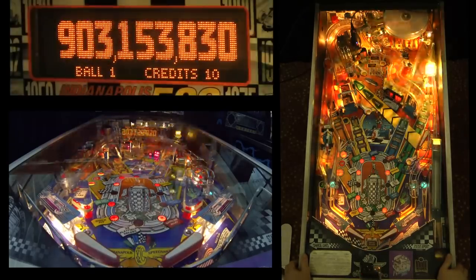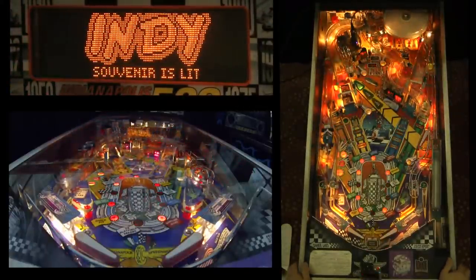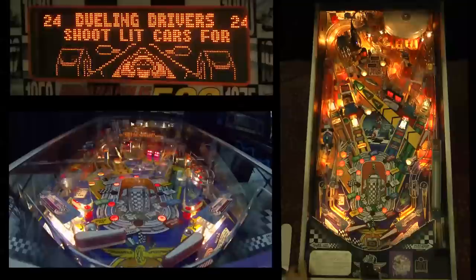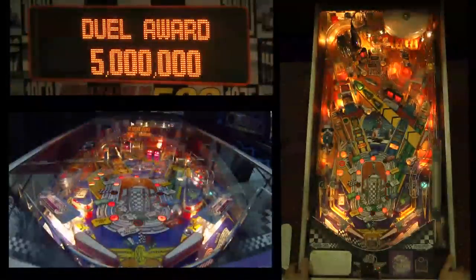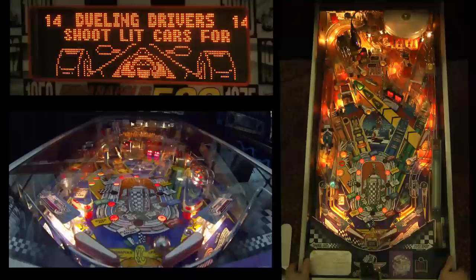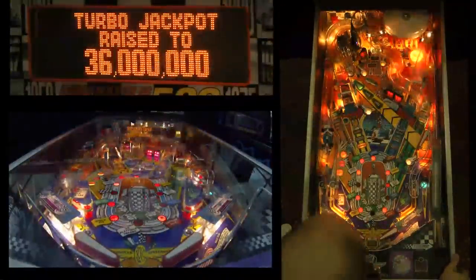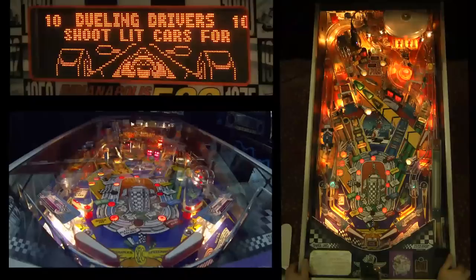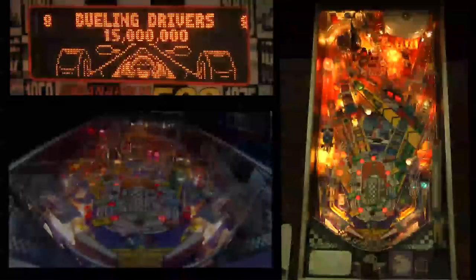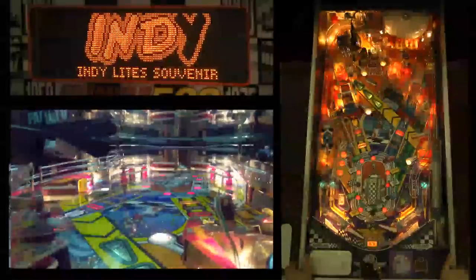The bounce over helped me put the ball right into award speedway for dueling drivers. Dueling drivers is a mode where I can award myself one of the awards by using the launch button. I wouldn't want to do that right away — what I want to do is collect the ones I can, and then use a loop combo for 12 million. The left ramp is one of the awards I need, so if I can make the left ramp, I can use the launch button to complete it.